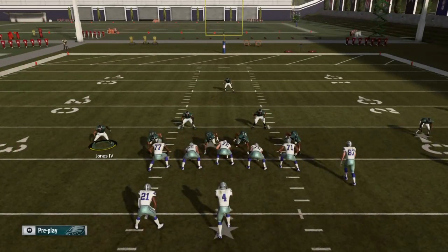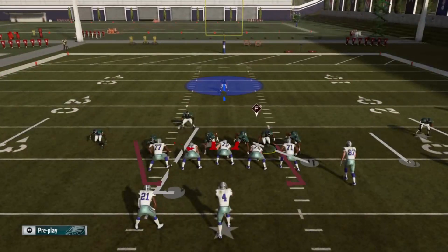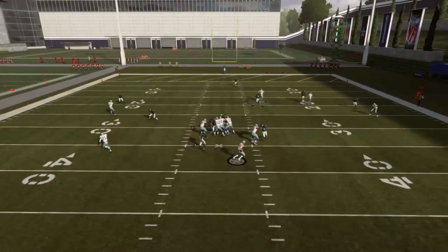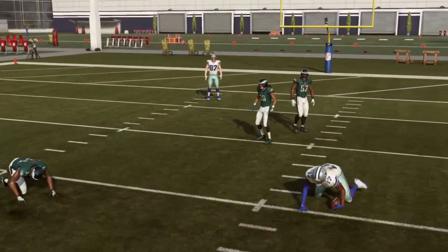If you bring Jones in too far doing the QB contain adjustment, he'll turn into the contain himself, so I think that's not the best way to do it. I like the other way, but let's run it like that once or twice to see how it works. He comes in free again regardless — doesn't get the sack though. I guess he's just a bit weak.